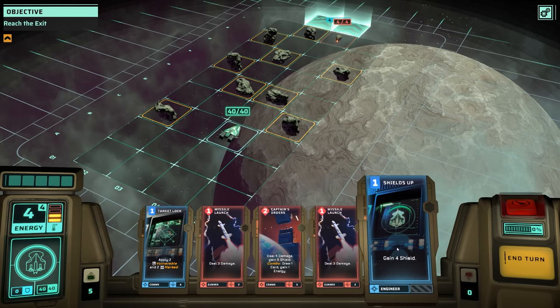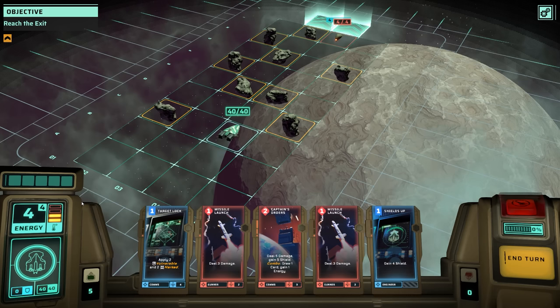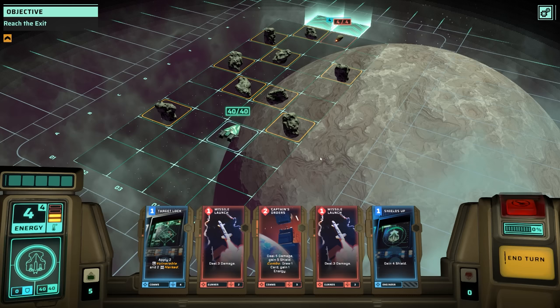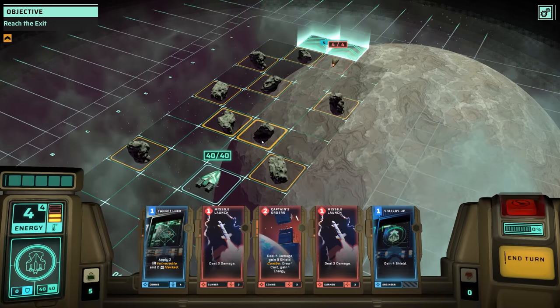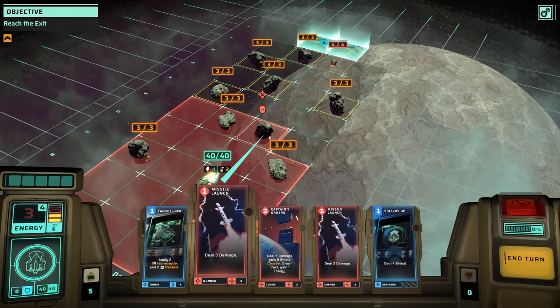In the bottom area, you can see we have a bunch of different cards that represent the different actions available. Some of these cards are going to vent some of the extra heat, and that can give you some maneuverability. But they do other things too — we can apply vulnerable and marked to an opponent, do some damage, and put up some defensive shields. For example, this asteroid is in my way. I'm going to use a missile to blow this sucker up.